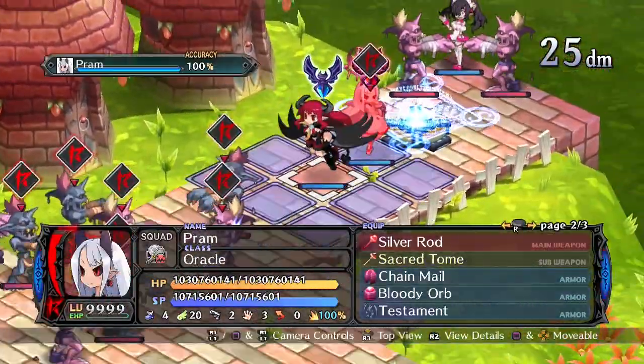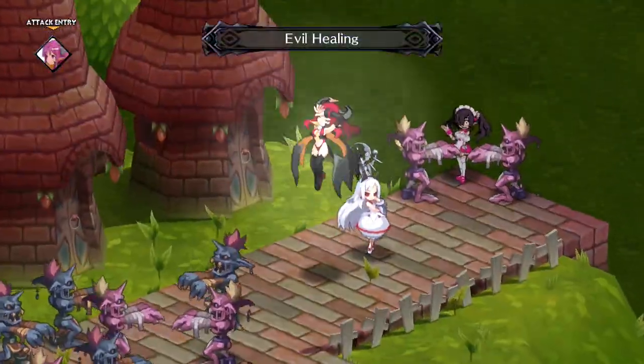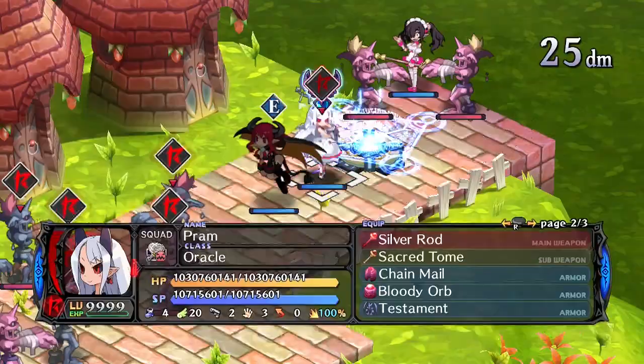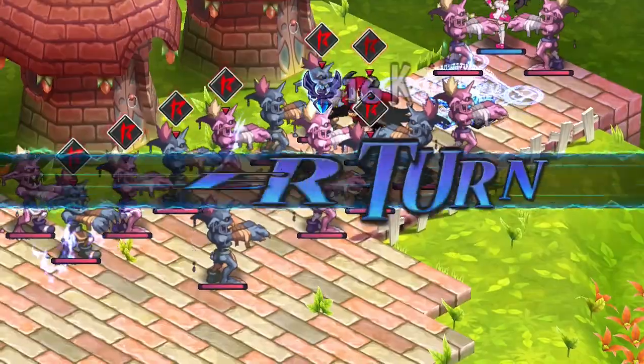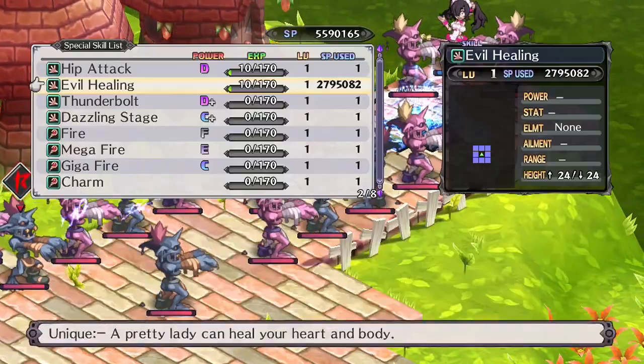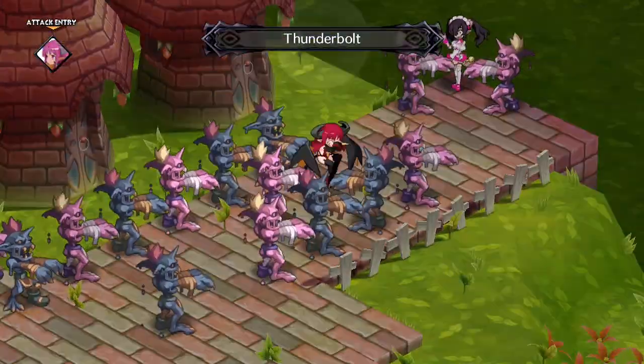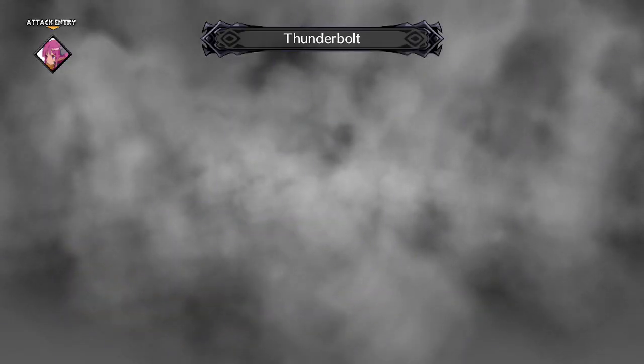Evil Healing is useful early on in the game when SP can sometimes be scarce, as a way of getting your better units back into the fight. But other than that, items can probably do a better job, especially if you have a maid class.